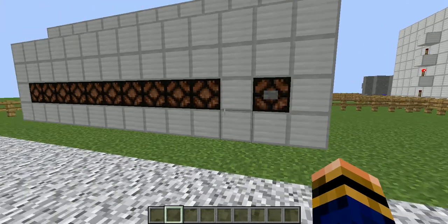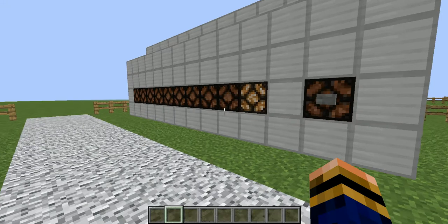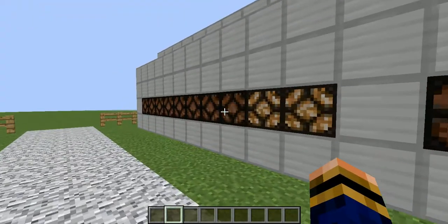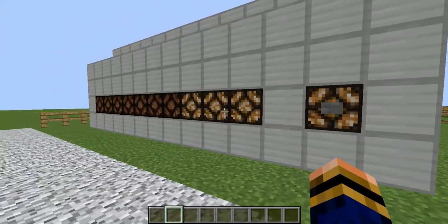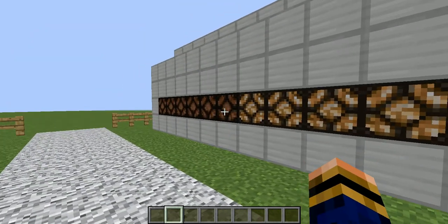So you press the button and then you'll see one light comes up. Press it again and then you'll see another light will come up. Press it again. Obviously you get the idea. Every single time you press the button, a new light will go on, and it all goes all the way to 10, which is how many lights there is.